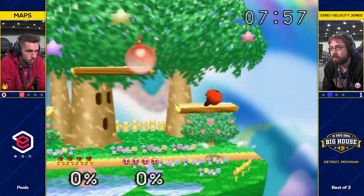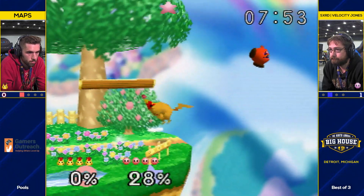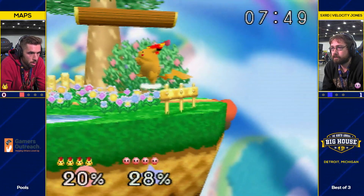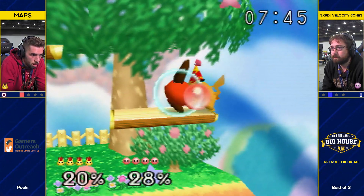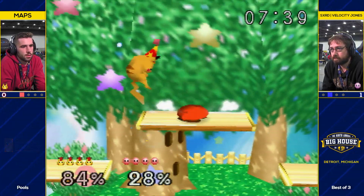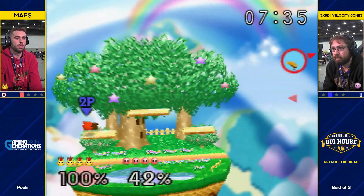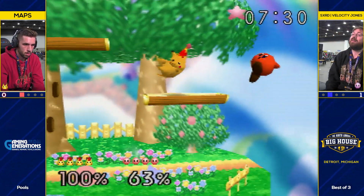Mavs went out to like a 4-2 lead that game, I think, and then it became 2-2 and then 1-1. And here we are with Velocity Jones taking game one. It's already kind of even in game two. It takes so much discipline to not up-tilt after doing a down-air as Kirby, but when you're going to push them off, you just have to recognize the sneaky Pikachu.